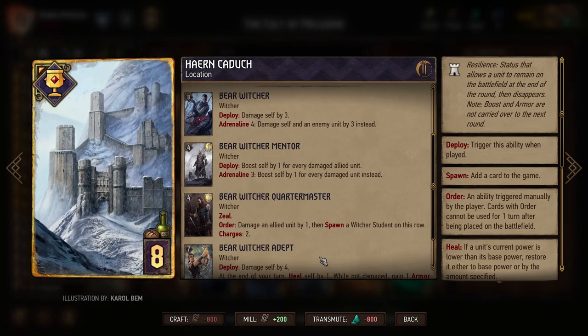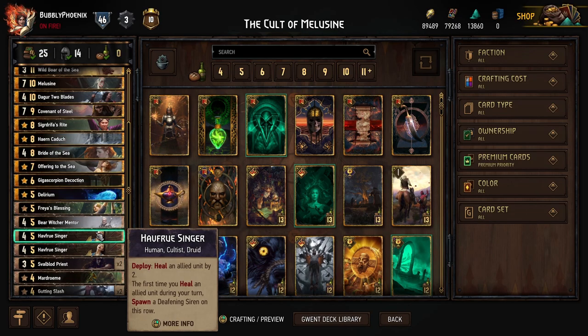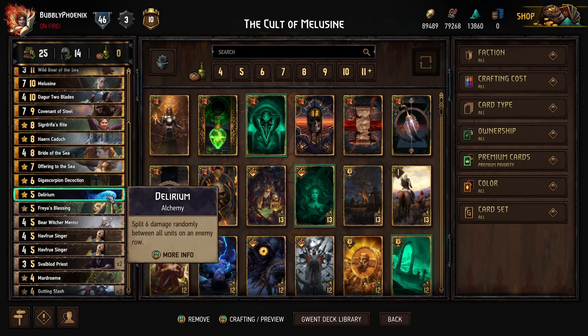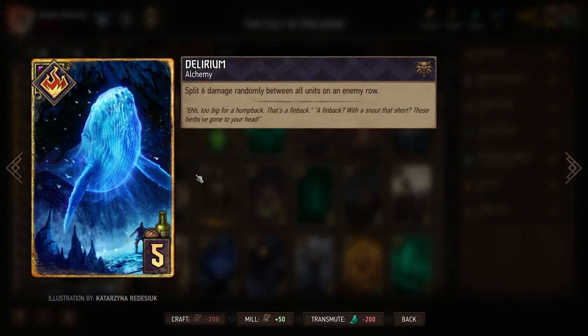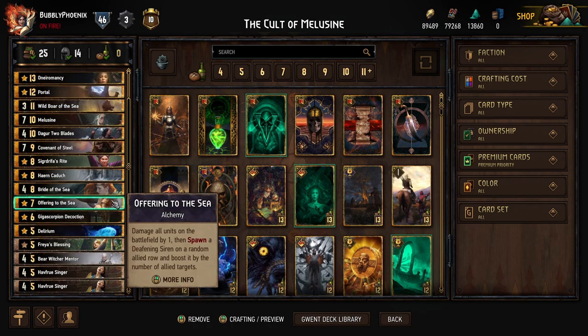Herkun Duke is also flexible — we can play a Bear Witcher Mentor, another Adept if you have a Melusine or cultist on board, and Quartermaster is a nice proactive play too. I'm also running the newly buffed Delirium — buffed to five provisions and it's actually really good now. It's random but as a five-provision alchemy card it's pretty solid, and you can replay it with Bride of the Sea if you have one turn of rain on the opposite side.